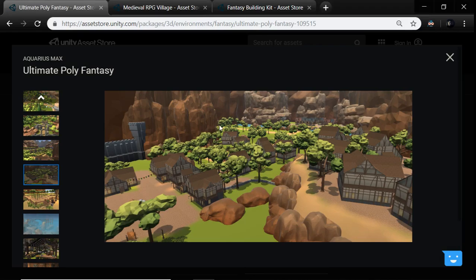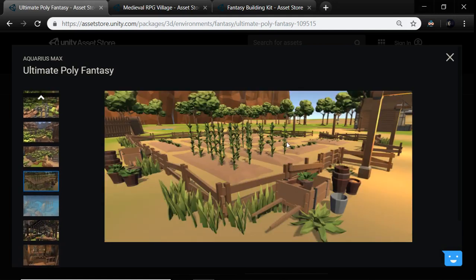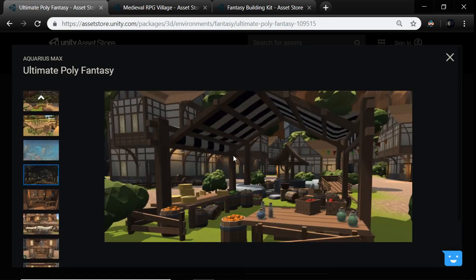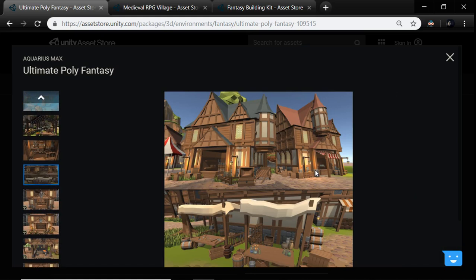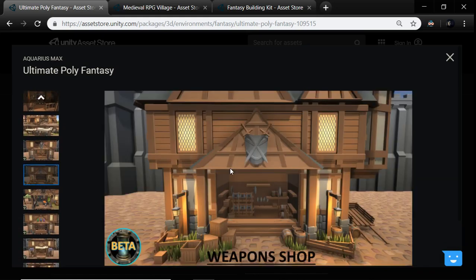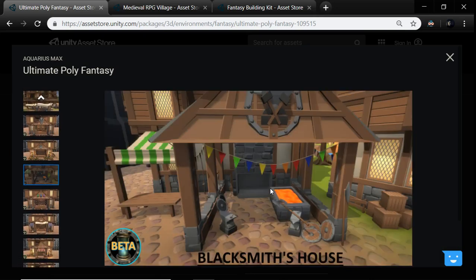We have 17 different trees. We wanted to avoid trees like these because they feel a little too heuristic. We also have fences, crops, and market stalls — these market stalls are actually cool. Here's a weapon shop we think is really cool — it gives us a lot of tone, especially the blacksmith.